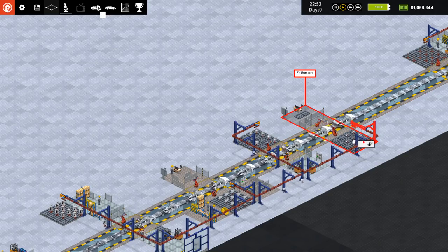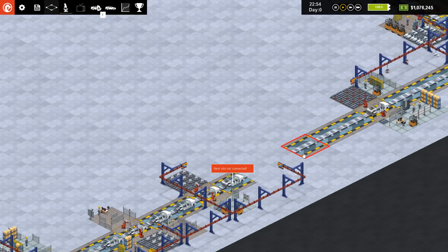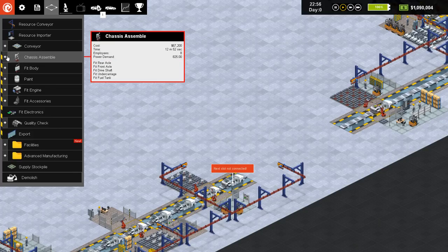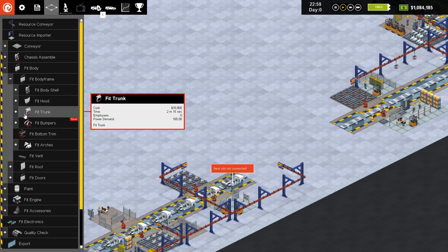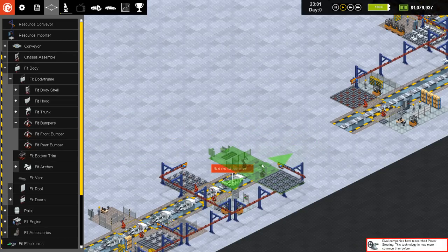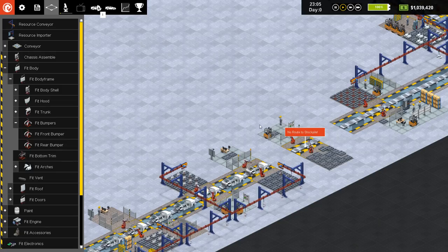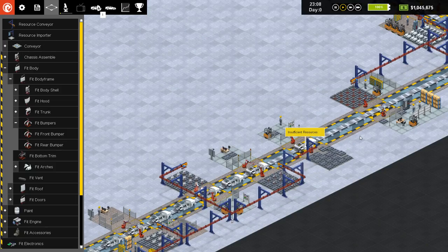I did leave a little spare room for it in there. So we're going to disconnect that and redo those. Bumpers would be under... body. There we are. Fit bumpers — fit front bumper, fit rear bumper. So front bumper right there. Rear bumper right there. Rear bumper, front bumper. Conveyor. Conveyor. There we are. Very good.